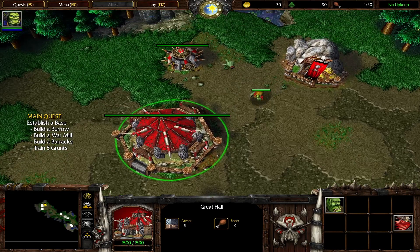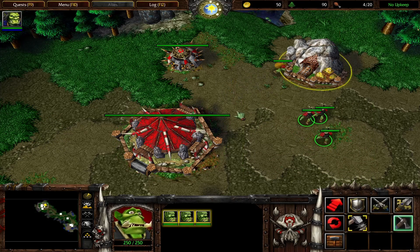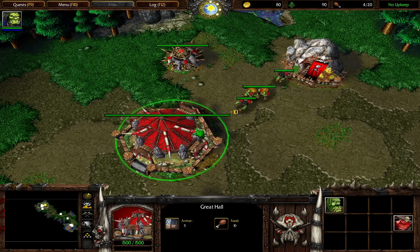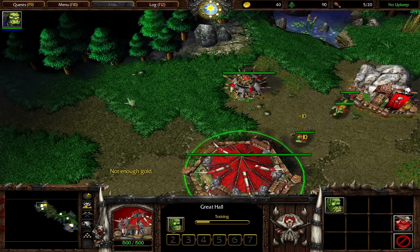Once a Peon has been ordered to harvest gold, he will automatically travel back and forth between the gold mine and your closest Great Hall. Here are a few additional Peons to increase the rate of gold. The amount of gold that you currently possess is displayed in the upper right portion of your screen. As Peons return to your Great Hall with gold, your gold stockpile increases.